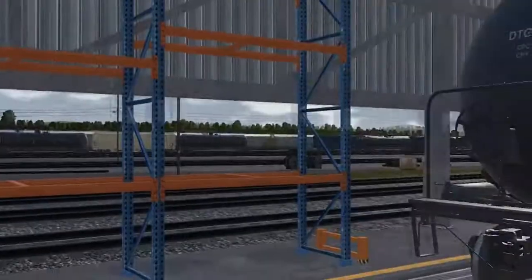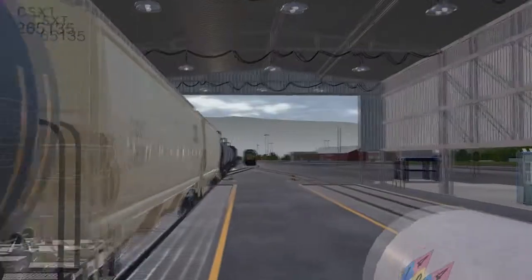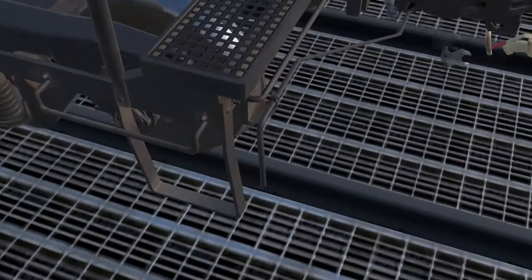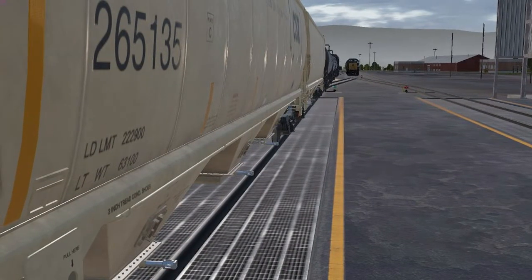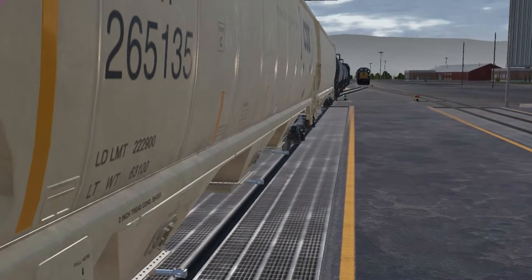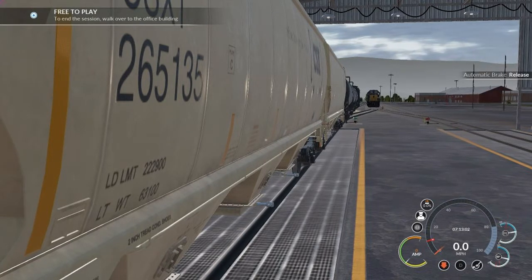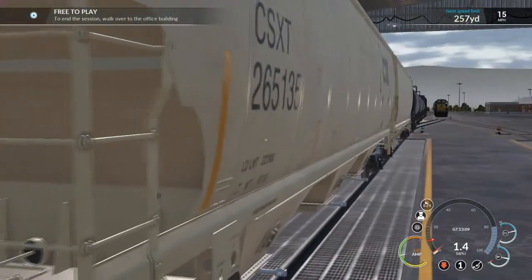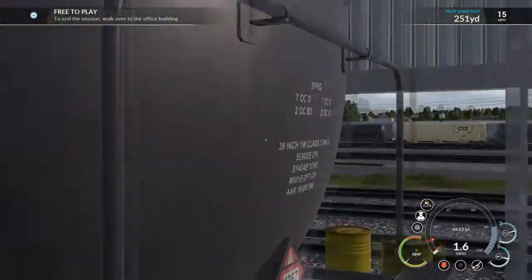Come back here — I almost forgot, I need to set the handbrake. Then I can go cut the car. In the simulation, it really has some nice graphic and visual effects with the uncoupling and all. But with the hoses — in reality, the hoses wouldn't break free until we stretched the train out and uncoupled, and then the last thing is the hoses break free. But in the simulation, as soon as you're uncoupled, the hoses are also uncoupled.